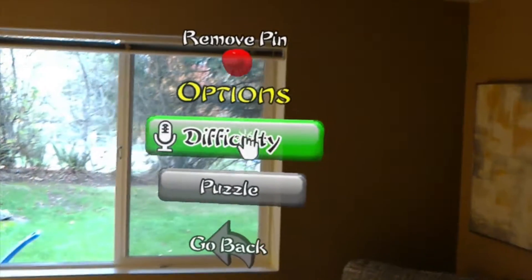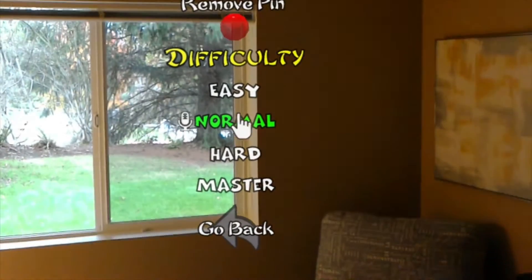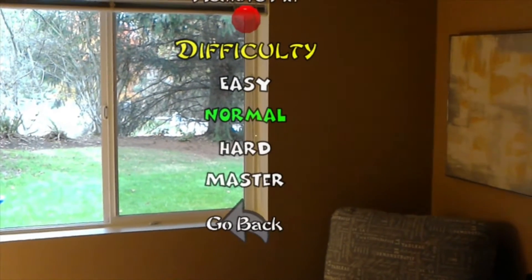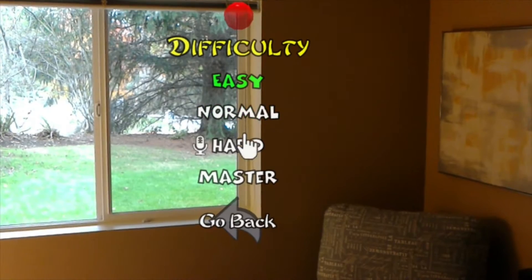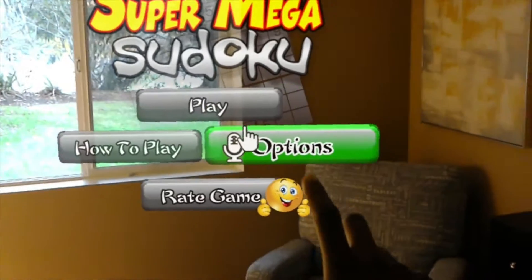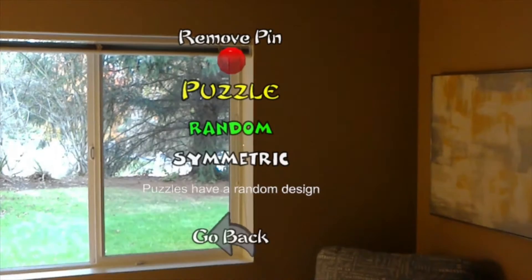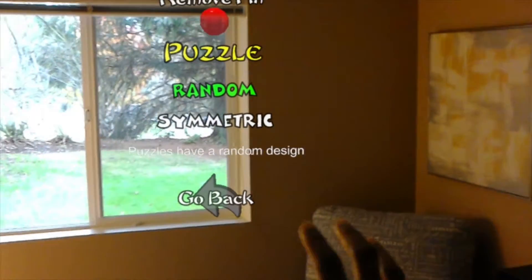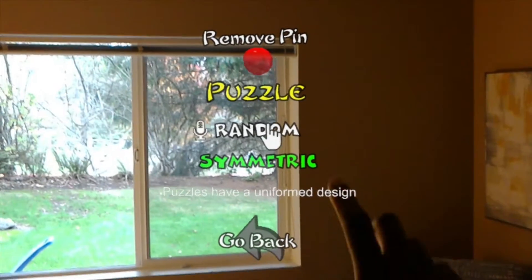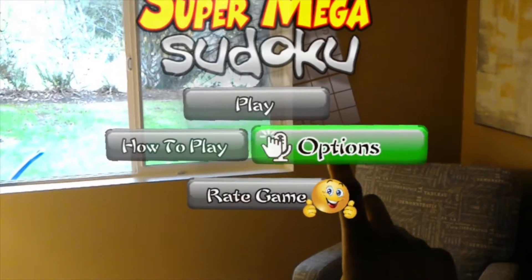I added options. So in this game when you play Sudoku, you can select difficulty here. And just like before, you can use voice command for all of the menus — easy. So there you go for that. Also, under puzzle, you can have random puzzles which is the default, or you can have symmetric-looking puzzles. Voice command works. So we're going to step through those differences later in the game — hopefully within five minutes.